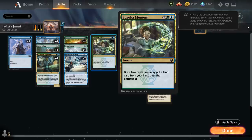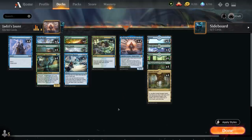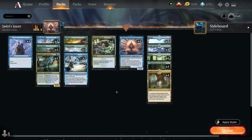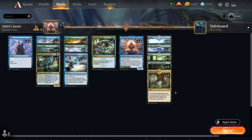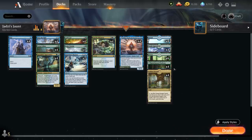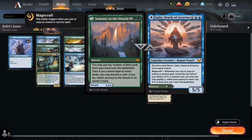We've got 4 copies of Eureka Moment, a 4-mana instant that lets us draw 2 cards and put a land card from our hand onto the battlefield — a great way to enable Landfall multiple times. Of course we have Jadzi, Oracle of Archavios and Journey to the Oracle, very useful alongside Quandrix Apprentice and our various Landfall creatures. We have 26 lands total — a lot, but we want access to them for better Apprentice hit rates and consistent Eureka Moment land drops. That's 8 basic Islands, 6 basic Forests, 4 copies of Fabled Passage, the Blue-Green Pathway for mana fixing, and 4 copies of Castle Garenbrig to ramp into Jadzi a turn sooner.